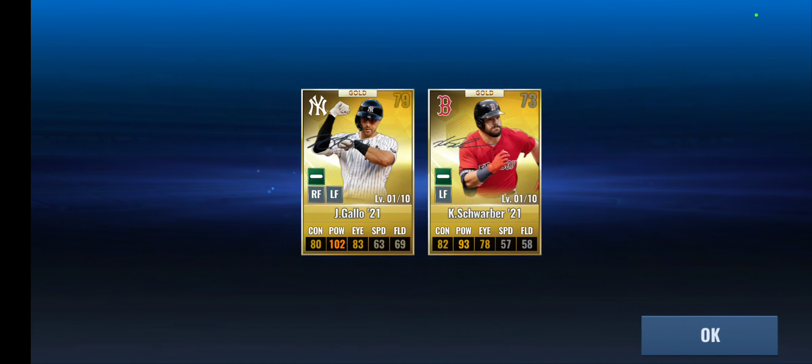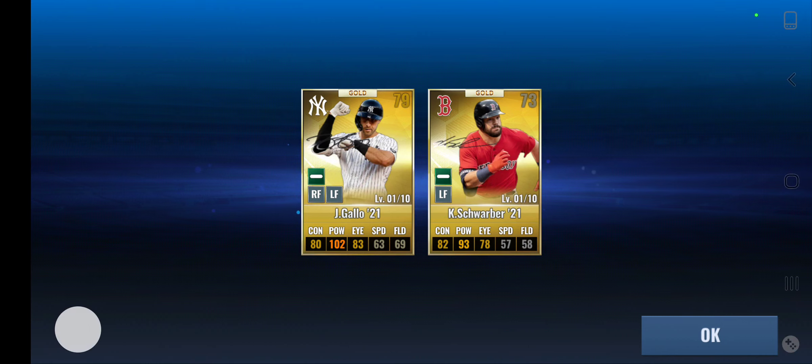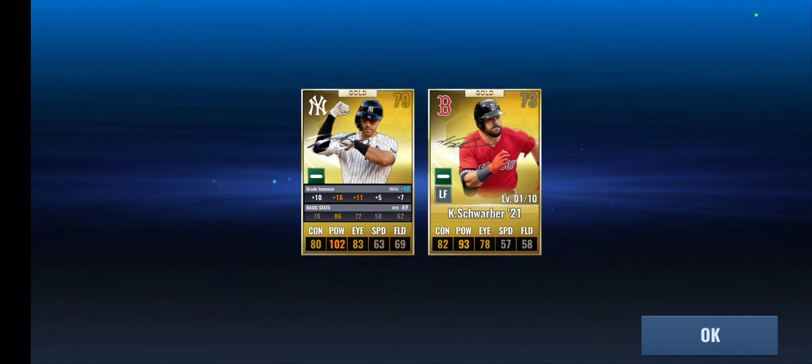Oh my god! This is a Yankee. Unbelievable. The luck on this team is crazy. This is the fifth team SIG I got for free. For free — this team is a free-to-play team. Crazy luck.